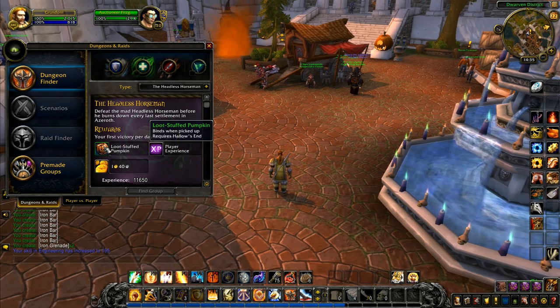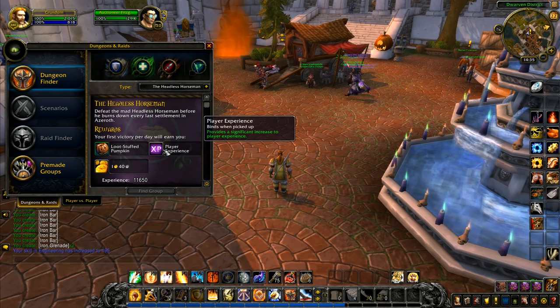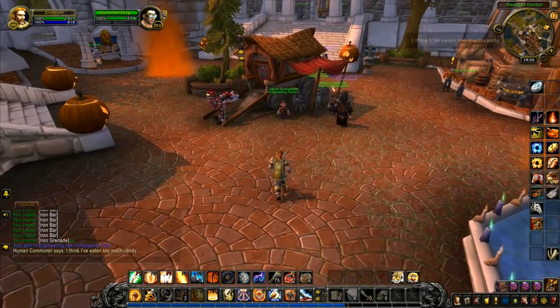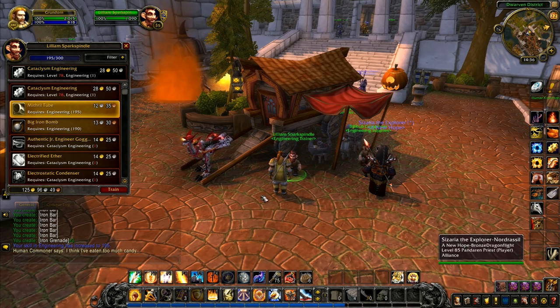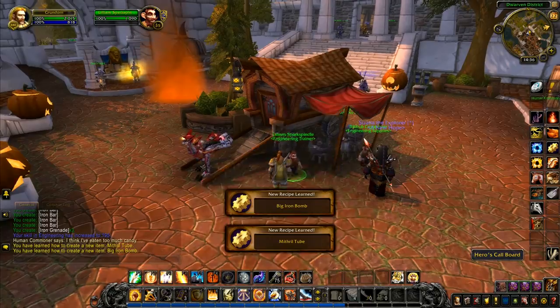At the same time I'm not really sure about it, because the dungeons give you quite a big boost with XP and then you end up skipping other content. The idea with this run is that we're telling the story as we go along. Anyway — mithril tube right there, big iron bomb right there. So there's two more that we get. Going to the engineering supplies — handful of obsidian bolts, smooth cogwheel requires Cataclysm engineering.